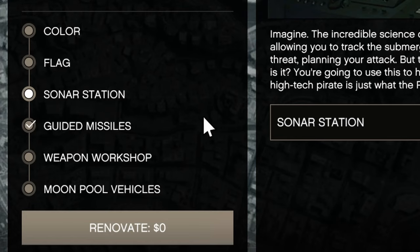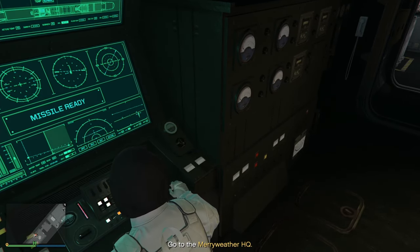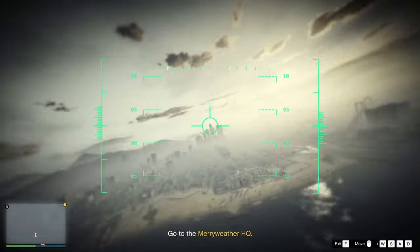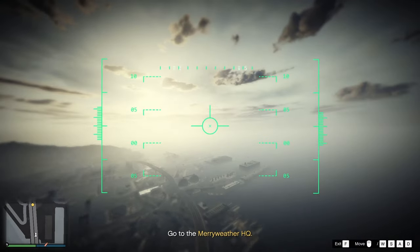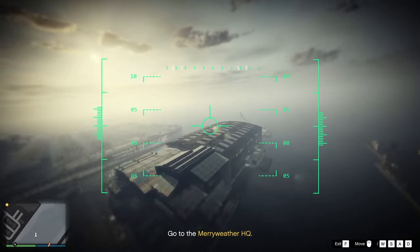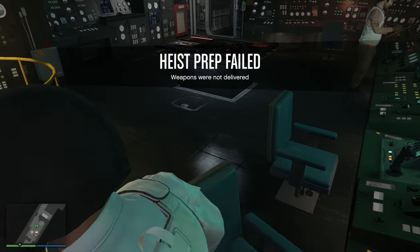Go to one of the two seats and launch the missile. You need to aim for the Meriwether HQ building. Right on the rooftop you will see a helicopter. Simply destroy it and the prep will fail, which allows you to start the setup again.